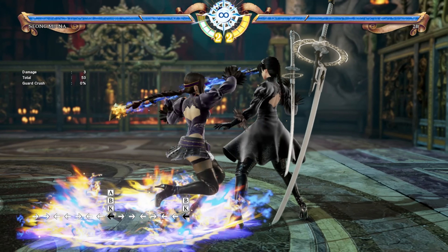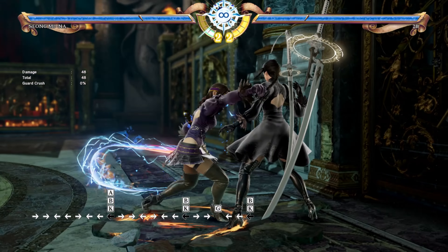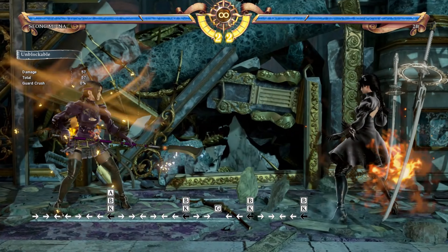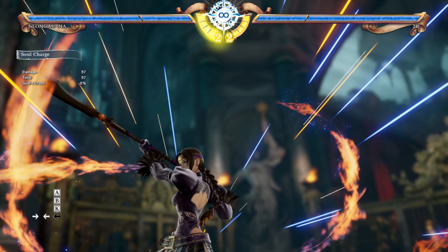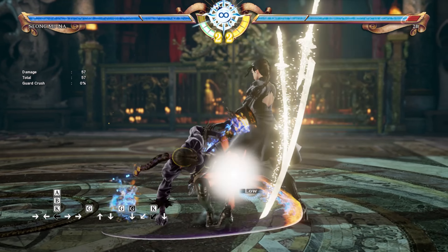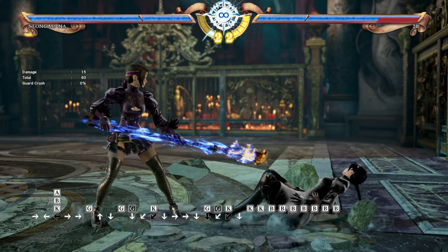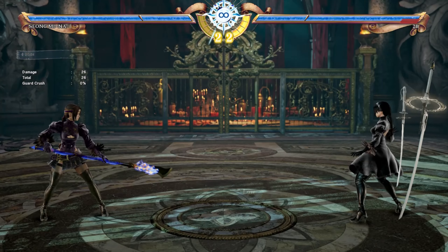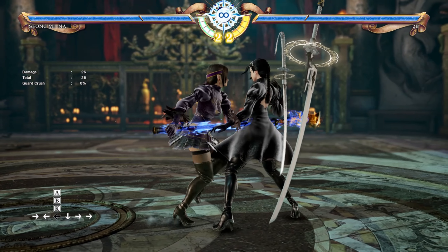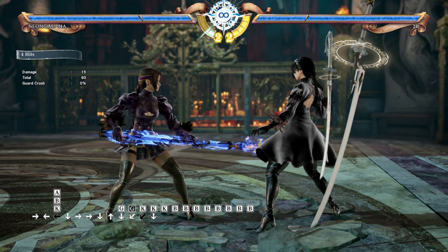44B+K gets an upgrade under Soul Charge: uncharged it's a break attack, but fully charged it becomes an unblockable attack that does a lot of damage. And 1K gets a buff — it now becomes 1KKB. Look how much damage you get just for hitting 1K even on normal hit: 60 solid damage.